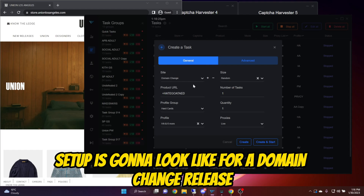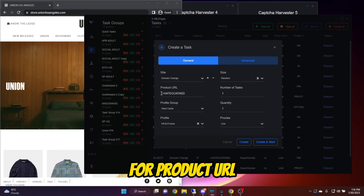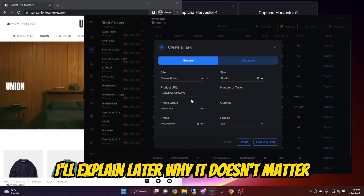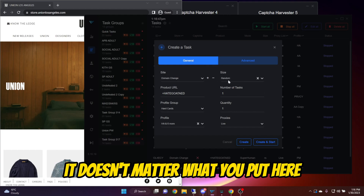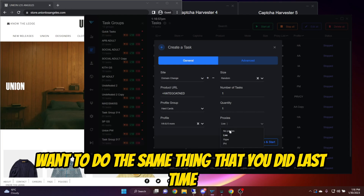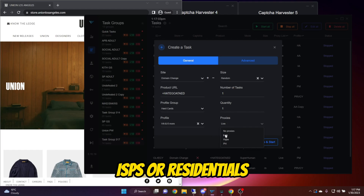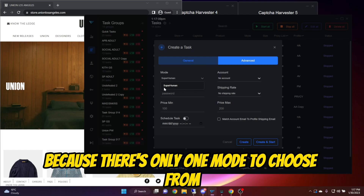This is what your task setup is going to look like for a domain change release. For site selection, you're going to want to select domain change. For product URL, it doesn't matter what you put for keywords — you can literally just smash the keyboard. I'll explain later why it doesn't matter. Then you want to select your profiles and size. Again, you can put random — it doesn't matter what you put here, and it will all become clear in a little bit. For proxies, you're going to want to do two tasks on no proxies and do the rest on some strong ISPs or residentials. There's nothing you're going to need to do in the advanced tab because there's only one mode to choose from, and that's superhuman.